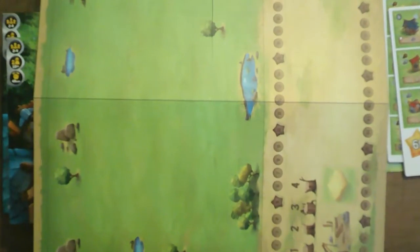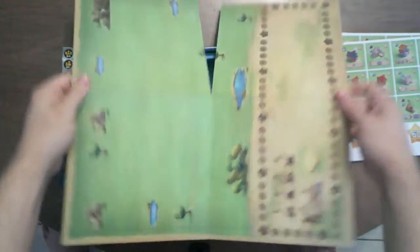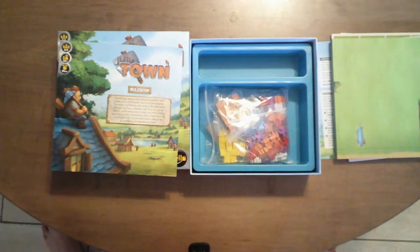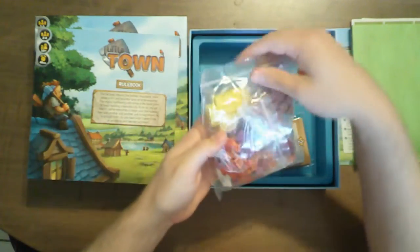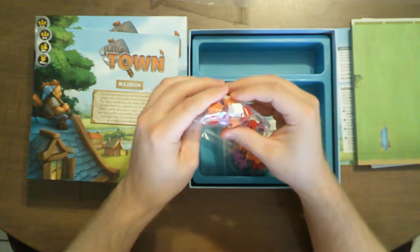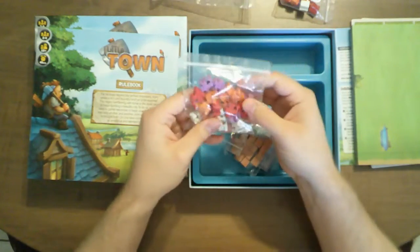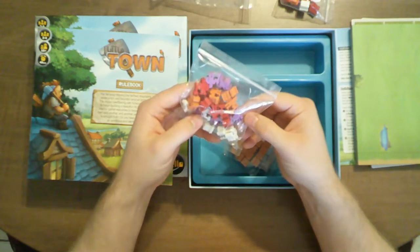Let's zoom out — it is double sided, not the most interesting looking board, this seems to be functional enough. Let's zoom back in — we've got a small thing of cards, and we've got meeples, and counters, and wooden bits. We've got what appear to be houses in orange, red, purple, and white, and then people — or meeples I guess — person with a hammer, in the same colors.